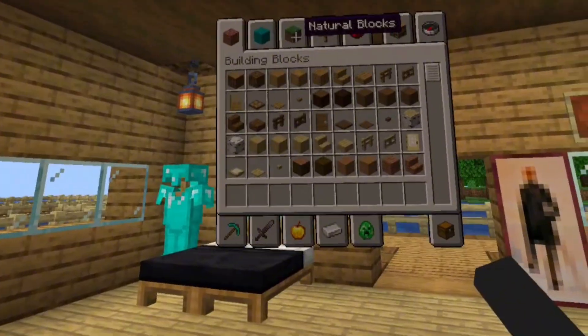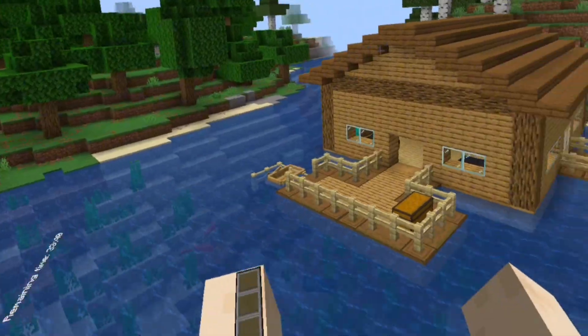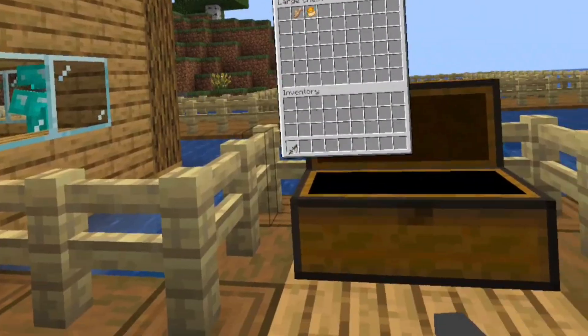As you guys can see, I'm in creative mode and I can select any block I want. This is my big old house that I built on the pier, and you can literally go fishing.